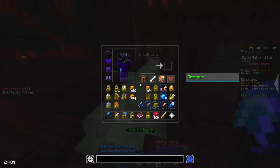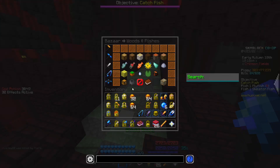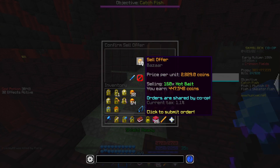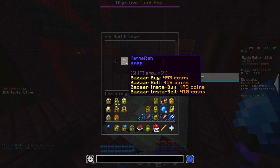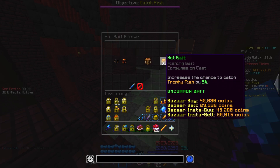The method has to do with Hot Bait. You can see this bait right now — this is actually super high price, earlier it wasn't this high, but I can sell a stack and a half for 447k. That's pretty good. You might be asking how do I craft this? You can see that it's one Magma Fish and one Blaze Ashes for 16k of this, which is worth 45k right now. This is really good, but before it was around 1k coins usually.